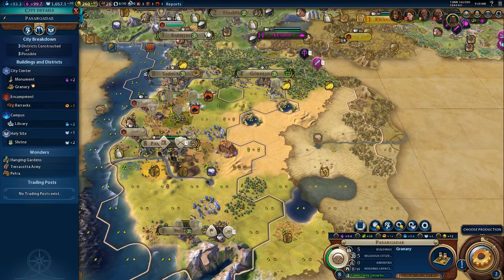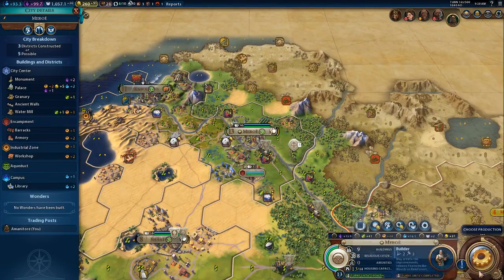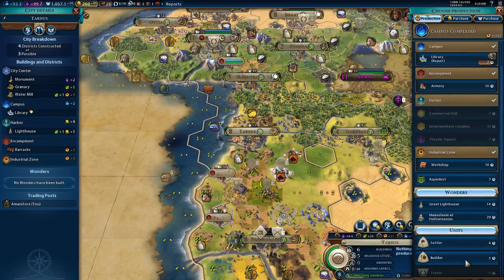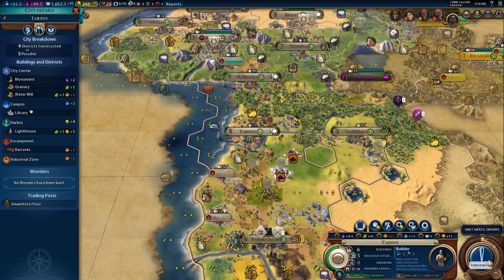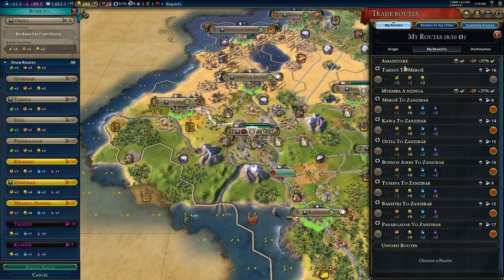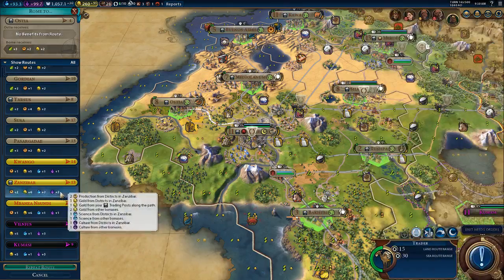As you can see, these tiles are really good. I'm going to put a mine there. Now, Tarsus - you're going to build a builder. We're going to do this last wave of builders and then we're going to switch off Serfdom. This is out of Rome, so this is actually your last one, so you can stay.